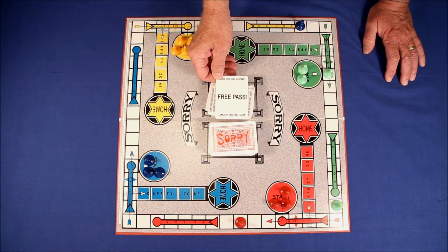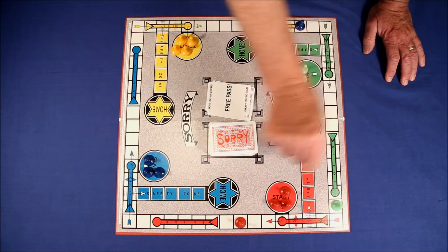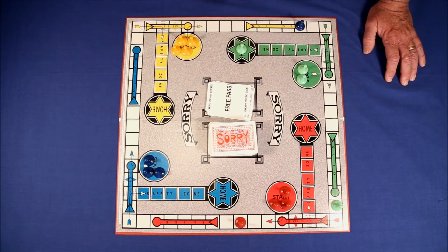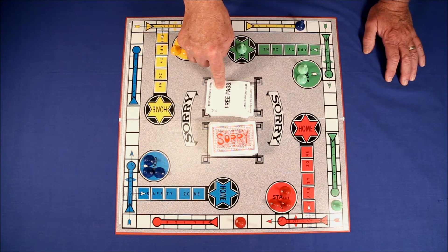Another card they like is the free pass card. If they draw one of these, they get to move a man no matter where he is to home. This is a very powerful card so I only added two of these to the deck.